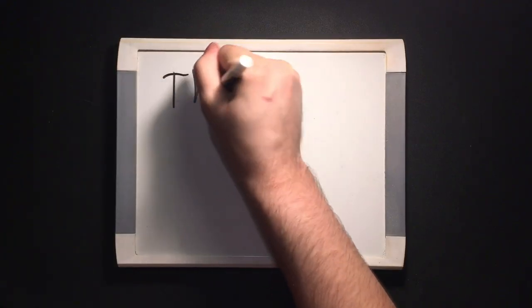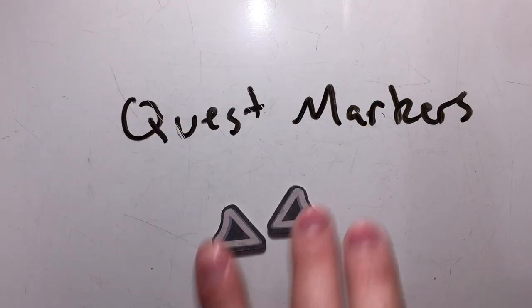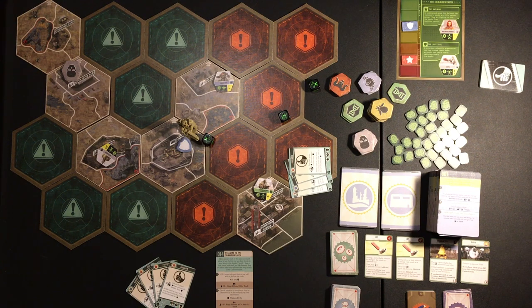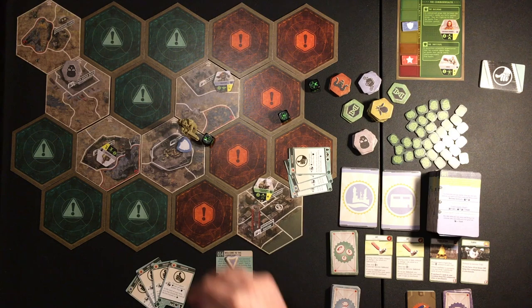This game is pretty chunky, so there are quite a few fiddly bits to explain. First, the quest markers. If a quest card mentions these, take two markers of the same color and place one on the quest card.